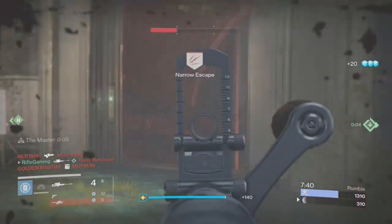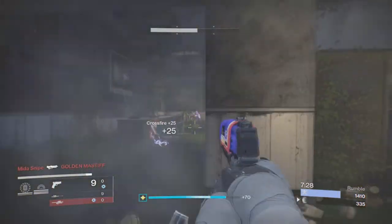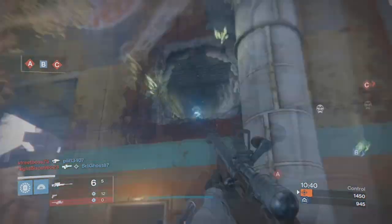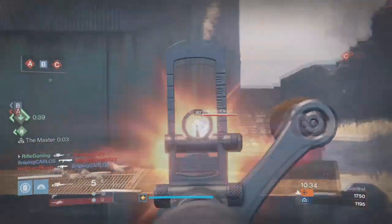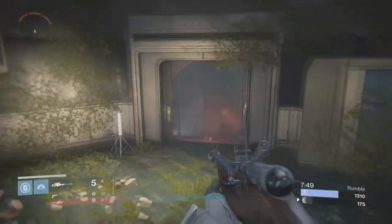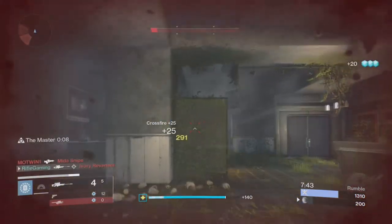Hopefully this was something new to you. And by the way, I need your guys' help — what other exotics are like this one with the Celestial Nighthawk? You know how it has this hidden exotic perk where they were going to make it something else but decided to go with Celestial Nighthawk? Do you guys know any other ones? If so, leave them down in the comments. I might make some more videos explaining about these secret exotic perks that were supposed to be in the game, ended up being cut, but were still added as a hidden perk.